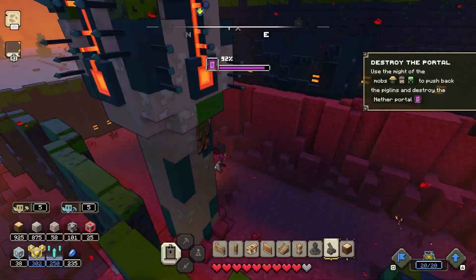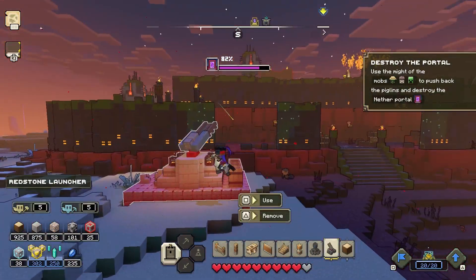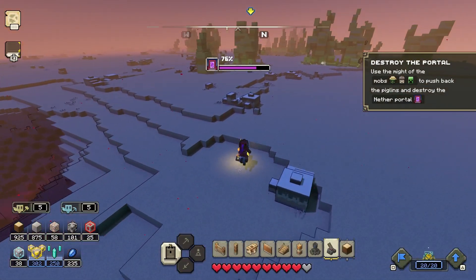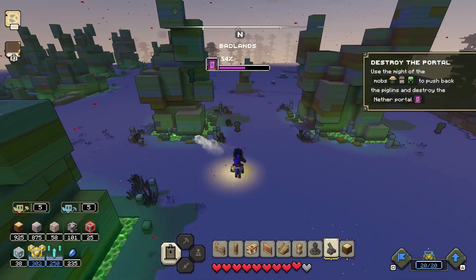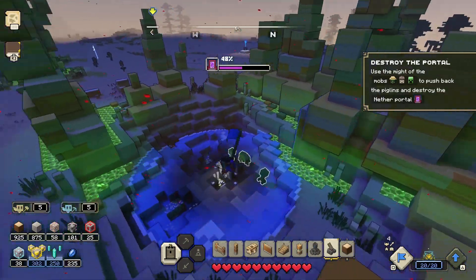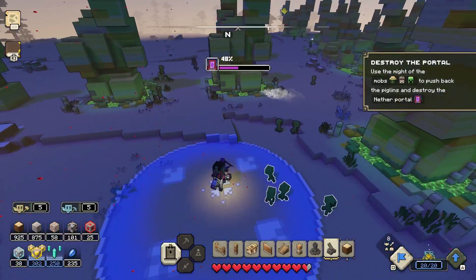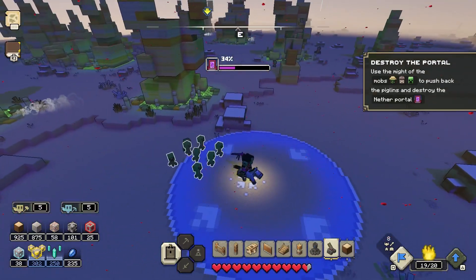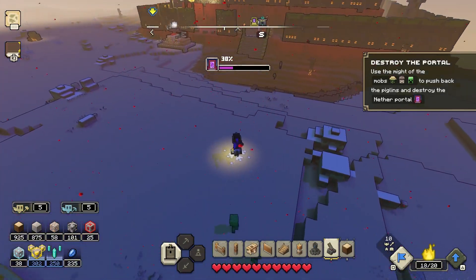My redstone launcher is back up, but I notice a single pigman was trying to destroy it — I need to deal with him first. Once I get on the launcher, I can fire directly at the portal and it does a crazy amount of damage. It goes straight down to 53 health — I think it did about 20 damage in one shot. While the launcher recharges I grab the remaining creepers hiding in the middle of the village and get the last few, and then this should be it for the trophy.